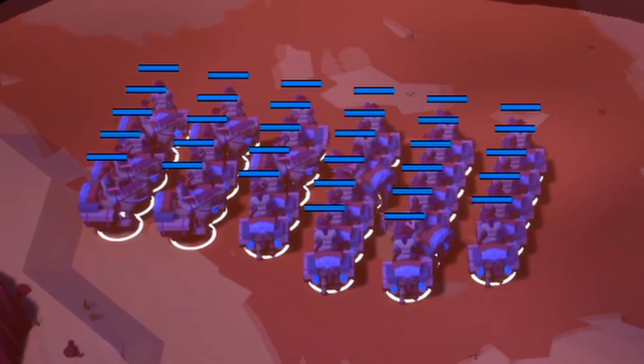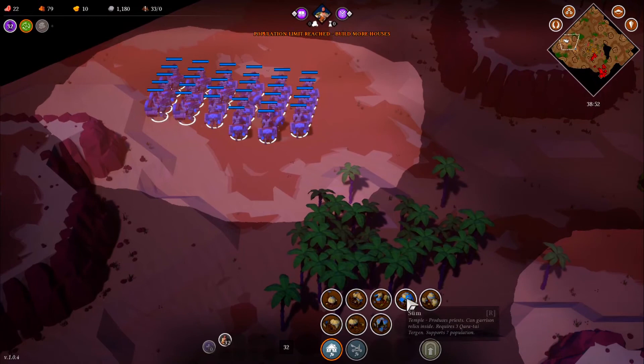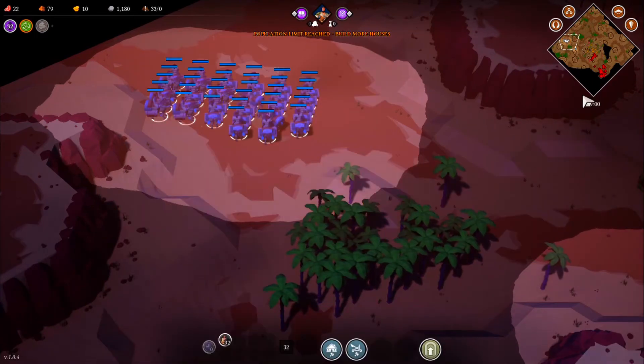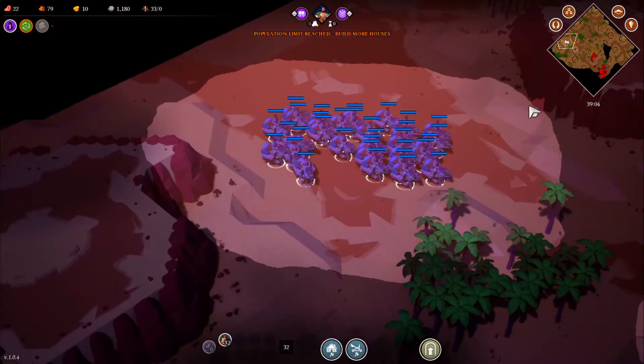I attacked their main fort settlers and I can't gain any resources because I can't get any villages. So I'm stuck with just 32 settlers — building homes and stuff isn't going to prove anything. So I decided, you know what, I'm gonna send 32 settlers to their death. Why not? Let's watch.